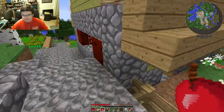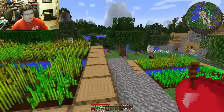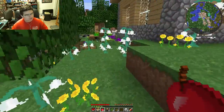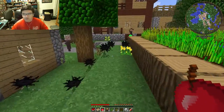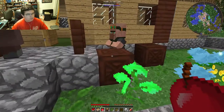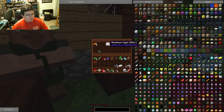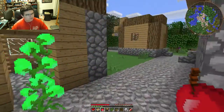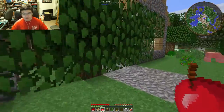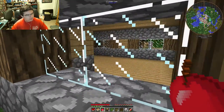There's a ravine — that'd be a bad way to start the first episode off. It's probably going to get nighttime any minute now because we're hitting the 11 minute mark on our video. We're in a forest hills biome. Aluminum, lead, copper — I don't know what half that stuff does, but I'll take it.